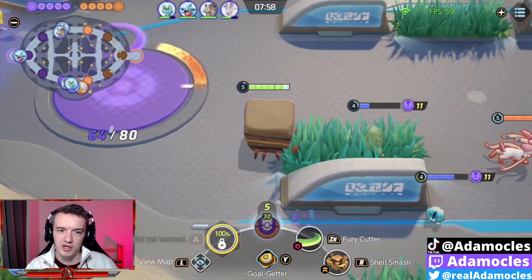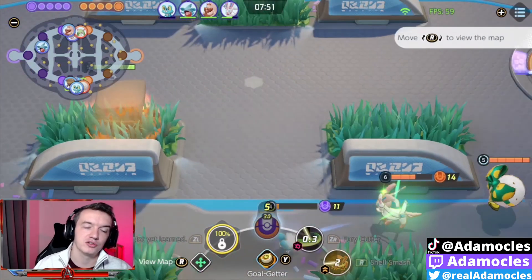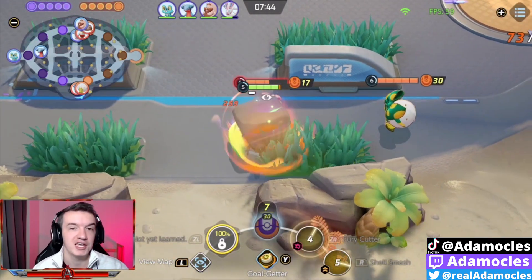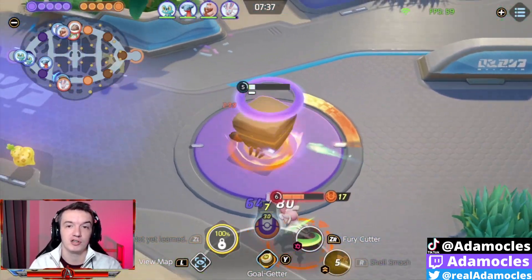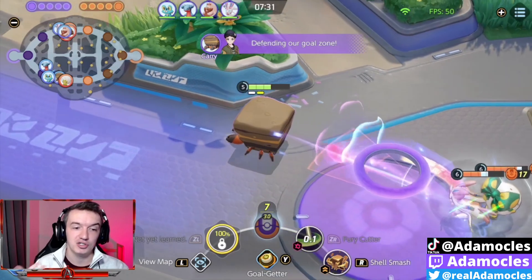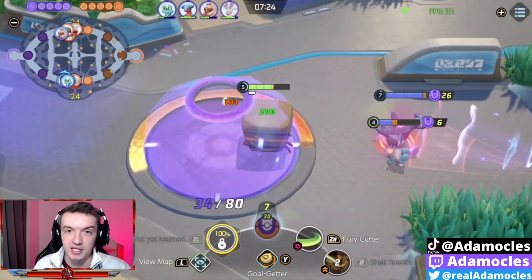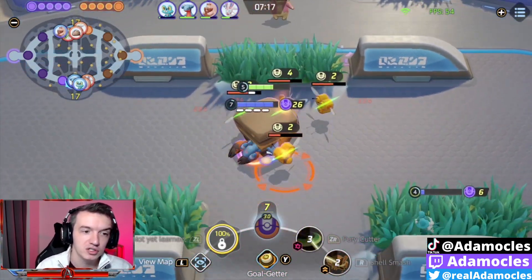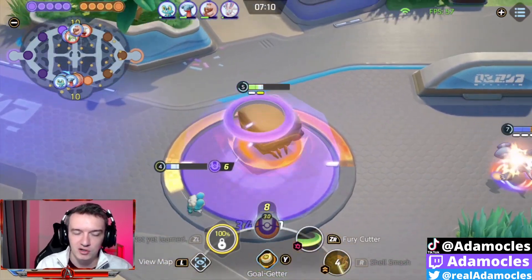That's why I swapped over to Goalgetter and I actually really enjoyed it a lot more. So for the actual items in this build, I'm going to be running Scope Lens, Buddy Bear, and Scoreshield. The reason being is this build is trying to take advantage of the stacking of Scoreshield, Buddy Bear, and Crustle's Unite move, because this basically makes it so Crustle has like a 3000 HP shield that nobody can stop and it just allows you to score for free. And then combined with Goalgetter, you're going to be able to literally tank like four people hitting you at once and score really easily.